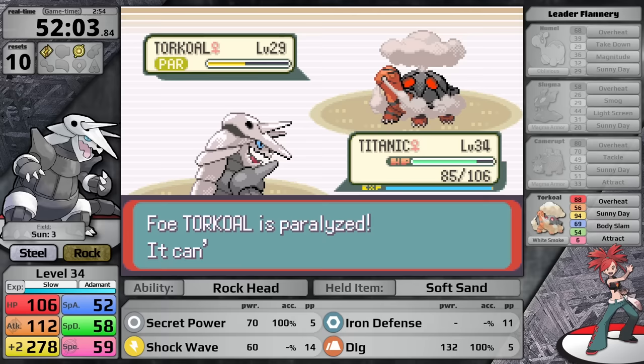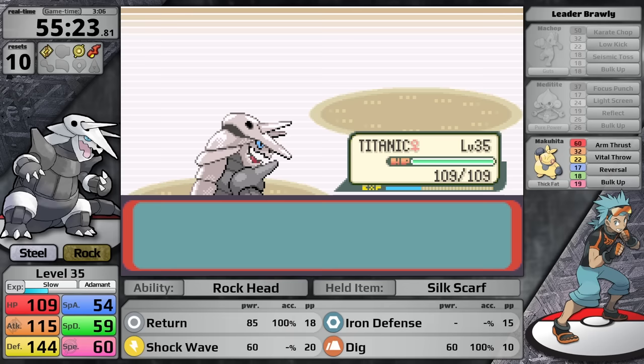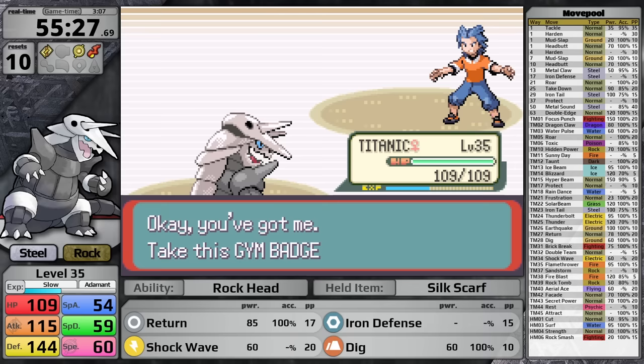I'm now backtracking to face Brawly. His Fighting-types technically have super effective damage, but by this time I've taught Aggron Return, and I'm really overleveled — level 35 against his level 16 and 19 Pokemon. I one-shot all of them and earn myself the Knuckle Badge.